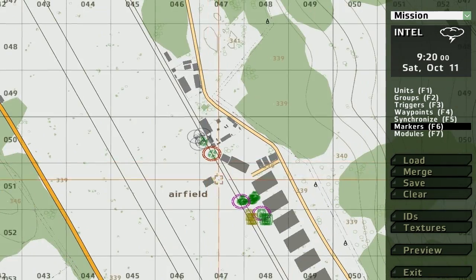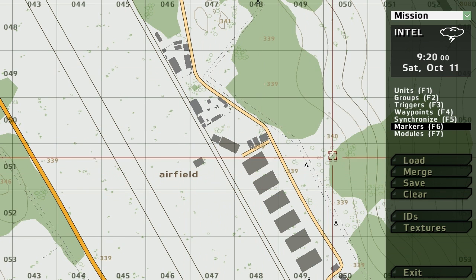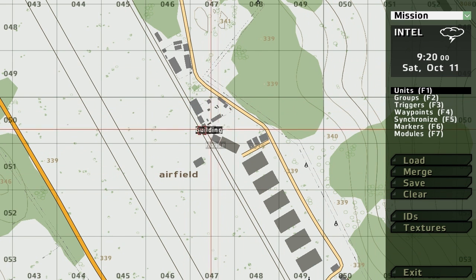Here's how you work it. Just press clear and clear everything. So first thing: how do we create units?